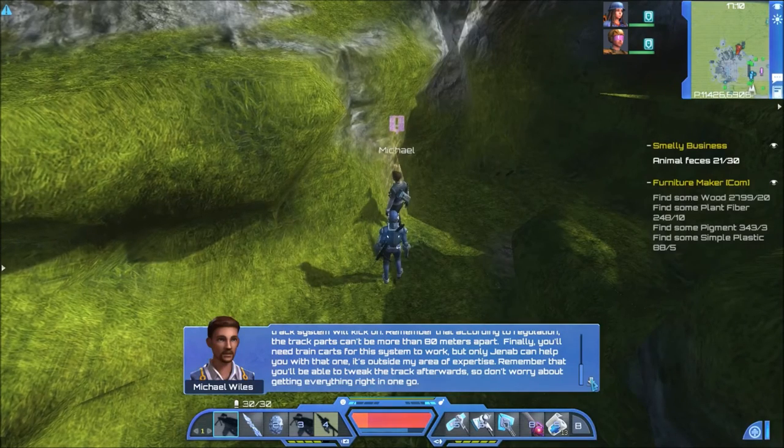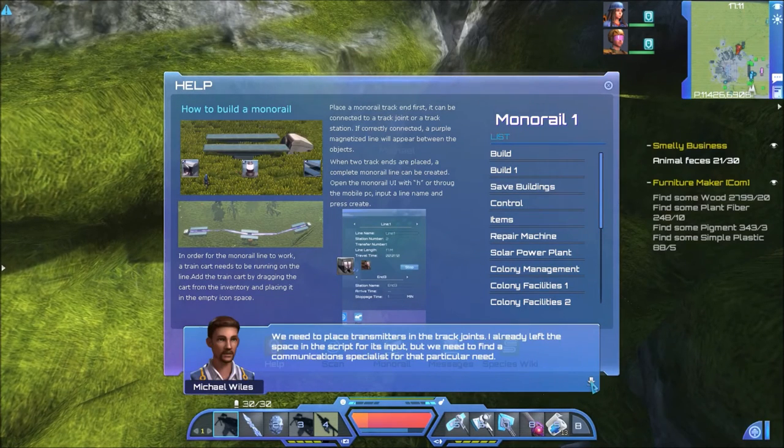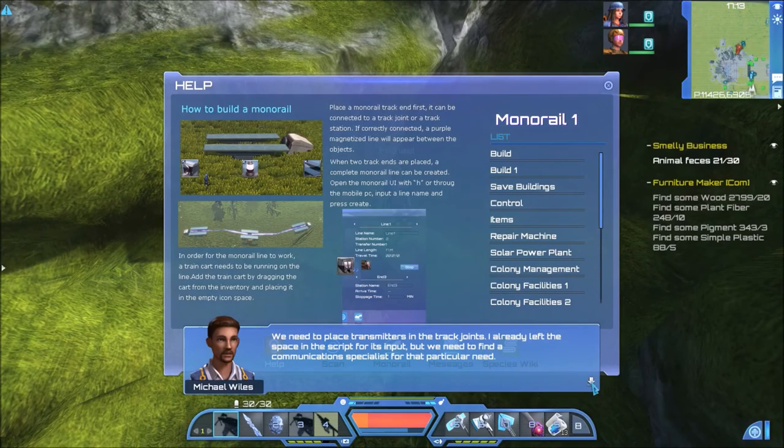Finally you'll need train carts for the system to work but only Janeb can help you with that — it's outside my area of expertise. Remember you'll be able to tweak the track afterwards, so don't worry about getting everything right in one go. Whoo, that was a mouthful! What about the communication system? We need to place transmitters in the track joints — I already left the space in the script for its input, but we need to find a communication specialist for that particular need.